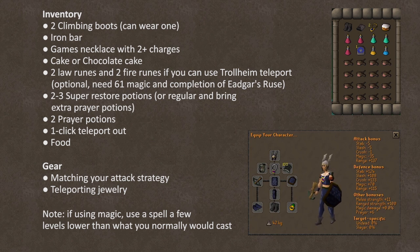Here's what you're gonna need: two pairs of climbing boots — wear one and have the other in your inventory. One iron bar. A games necklace with at least two charges. A cake or chocolate cake. Optional, if you can use the Trollheim teleport, bring two law runes and two fire runes — note that this requires level 61 Magic and completion of Eadgar's Ruse quest. Several super stat restore potions — alternatively, you can use regular stat restores and prayer potions, but super restores will give you an easier time. A prayer potion or two since we burn through prayer super fast. A one click teleport out — would recommend a dueling ring. The rest is food. Combat boosters aren't as helpful for these battles since your stats are being sapped constantly, so the most important thing is the stat restore.